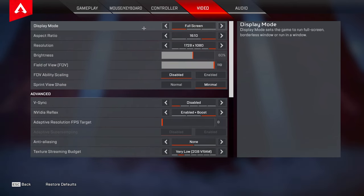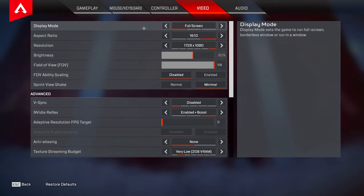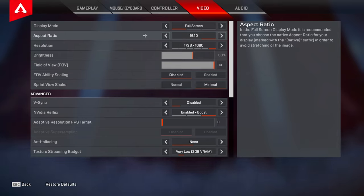So now let's head over into our video tab. For display mode always have this set to full screen — it's going to give you a little bit better FPS and it's going to lower your input latency drastically. For aspect ratio I'm playing 16 by 10 at the moment. Speaking of clean stretch resolutions, 1728 by 1080 is definitely going to be your best bet — it gives you the perfect amount of stretch while still maintaining good visual clarity. 1680 by 1050 is also really good and is what a lot of popular pro players use, but once you start to go lower than that your game is going to pixelate a lot and you're going to lose a lot of clarity.